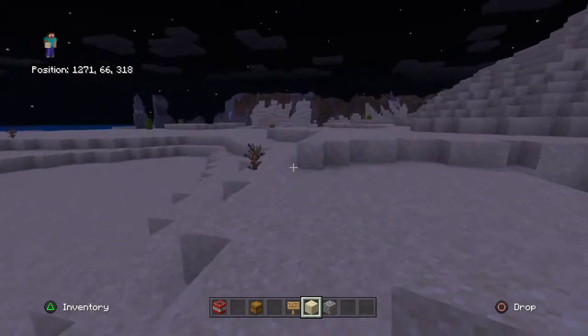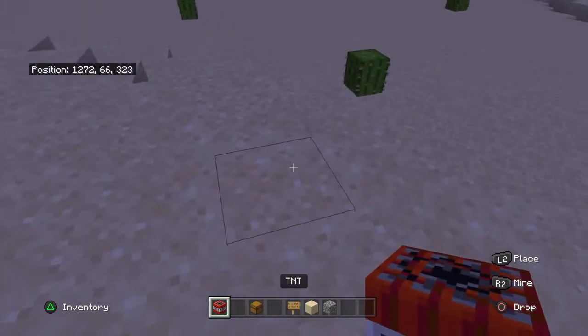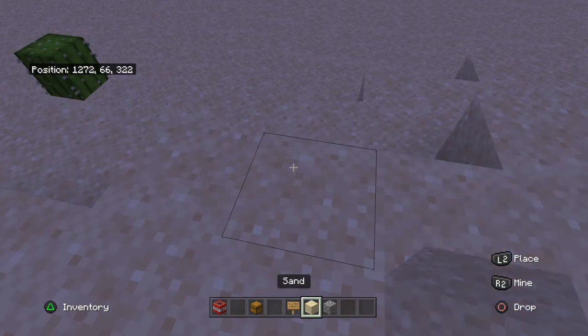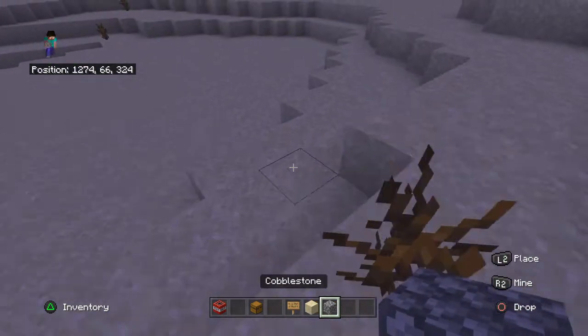If you're trying to trap anyone, you're going to need one TNT, one trap chest, four signs, four sand, and a couple building blocks.